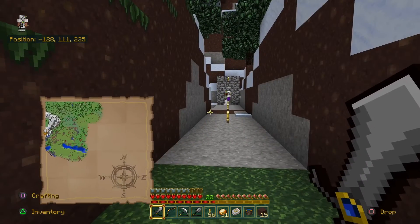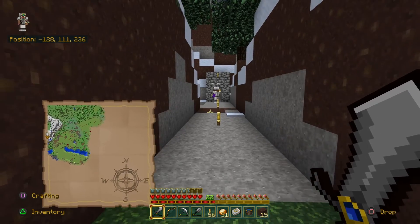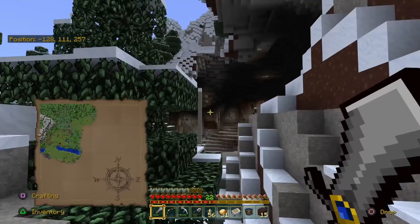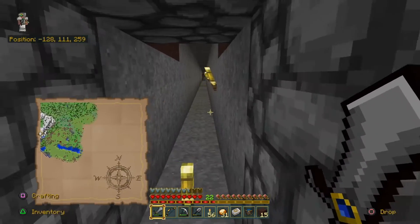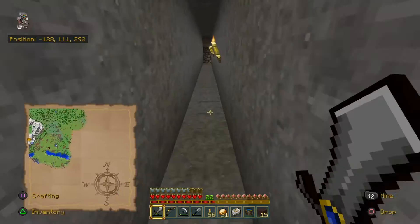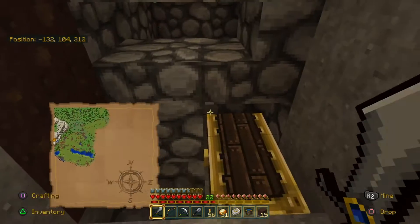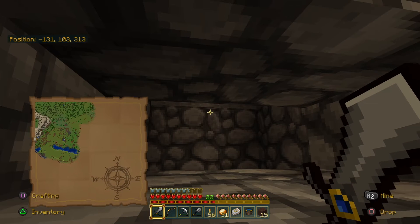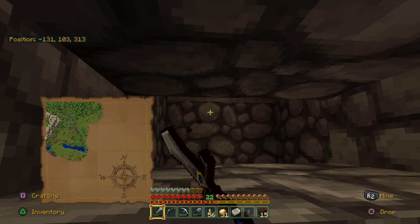Alright, so we have ourselves over here at negative 128, 111, 235 as you see at the top left. This is just to the right of the big hole that goes everywhere inside this hill here. We found this and made our way back and made just your basic spider spawner killing area. It's nothing fancy — it does not work 100% every time, but we try, and at least it's something better than nothing.